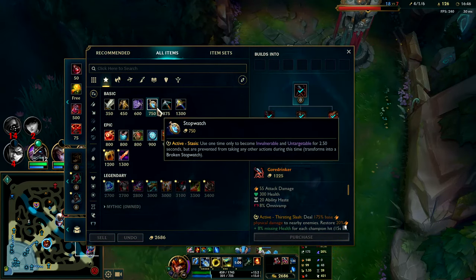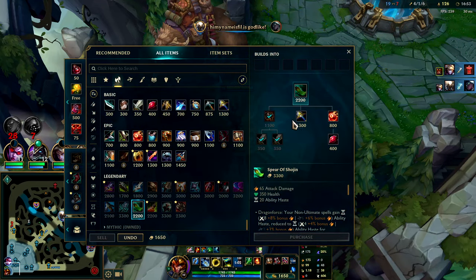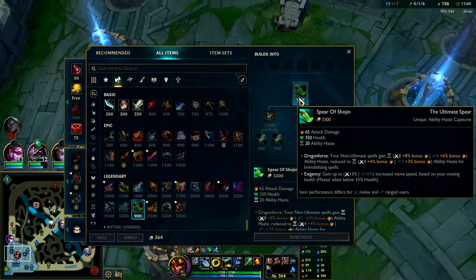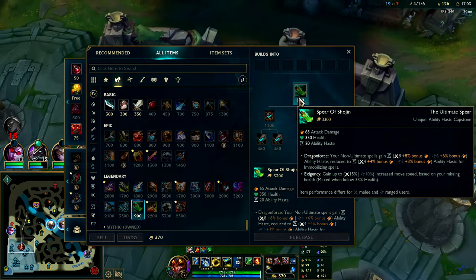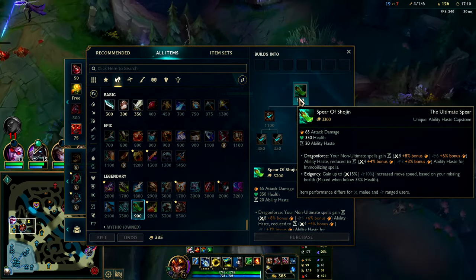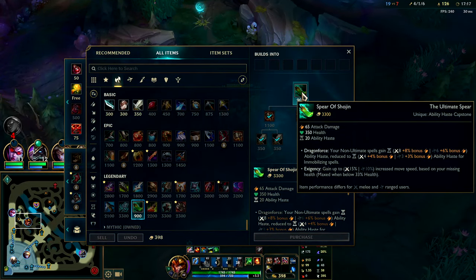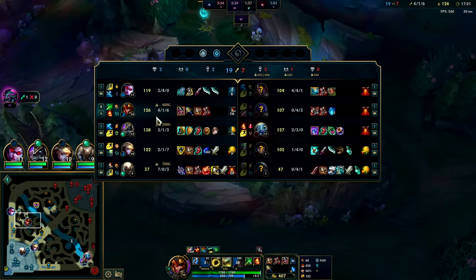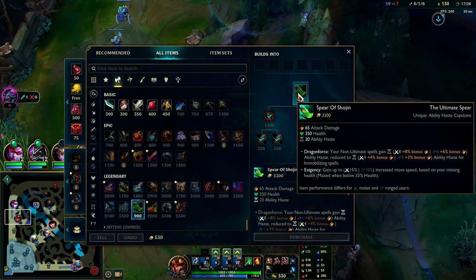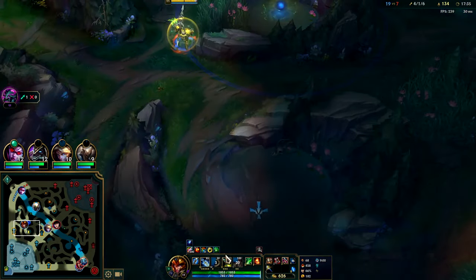Now we buy a big chunk of Spear of Shojin. For some reason the client doesn't have it as a recommended item even though it's Jarvan's highest win rate item in the game. It gives your abilities a way shorter cooldown — 20 ability haste plus Dragon Force additional ability haste. You basically end up getting 40 to 50 ability haste from this item, and you get more movement speed the lower health you are as well. It's nerfed on ranged champs, so it's more of a melee bruiser item — think Zac, Jarvan.